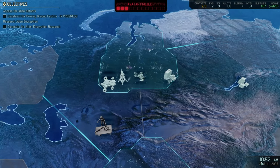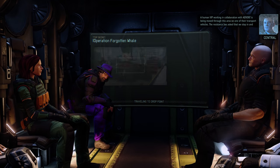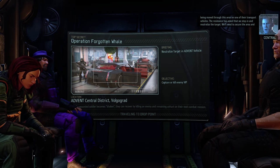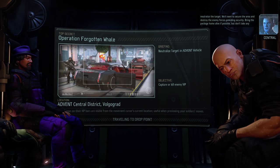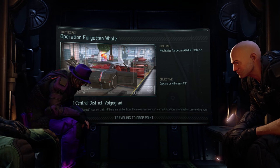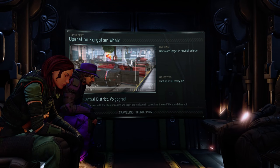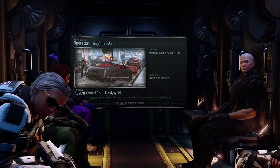Sky Ranger deployed in position for deployment. Let's drop. The human VIP working in collaboration with Advent is being moved through this area on one of the transport vehicles. The resistance has asked that we step in and neutralize the target. We'll need to secure the area and destroy the enemy forces providing security - bring the package home alive if possible, but don't take any chances. So, Operation Forgotten Whale in central district, Volgograd. I love these kind of futuristic little cities.